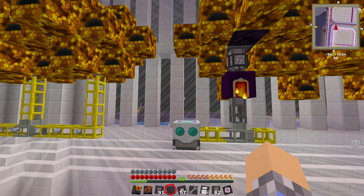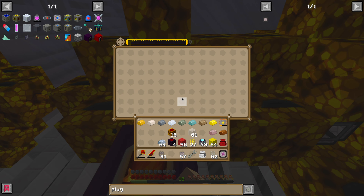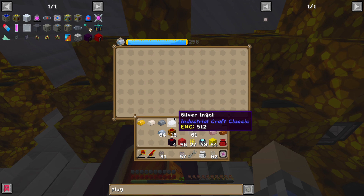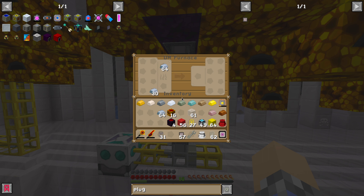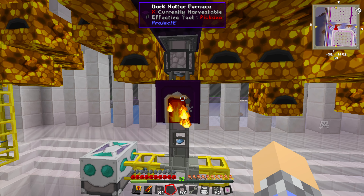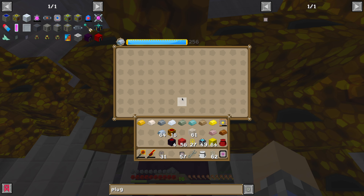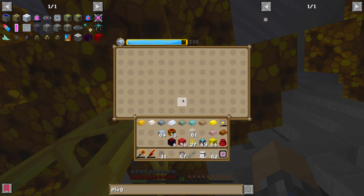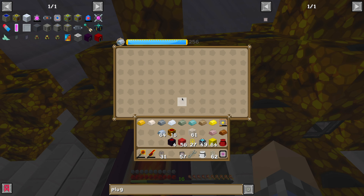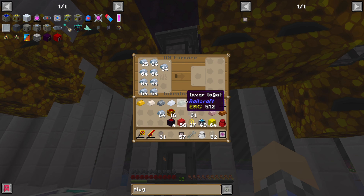We're going to go ahead and place that down there — perfect. Inside of here, we're going to place a single iron. So what's going to happen is those will get manufactured, automatically get dumped down into here, where they will automatically start being cooked up. Now right now it looks like the dark matter furnace can't keep up. That could be because it's not keeping up, or it could also be just because there's so much pent-up EMC, and once all that's spent it's going to slow down.